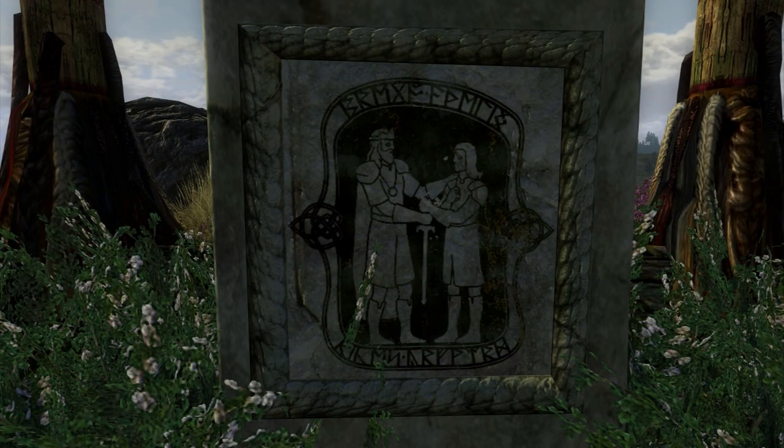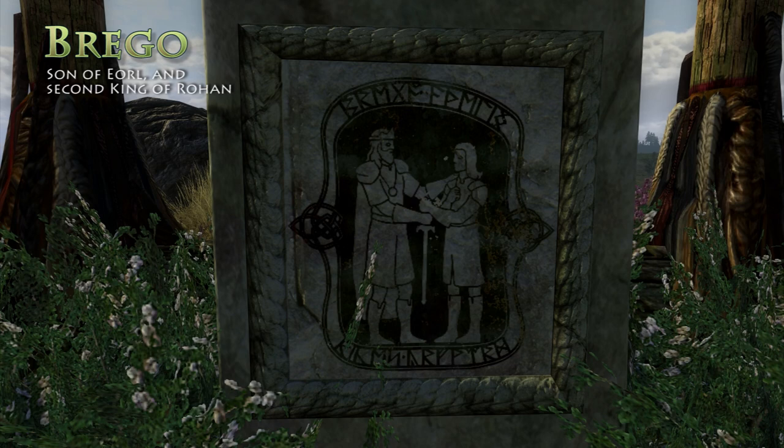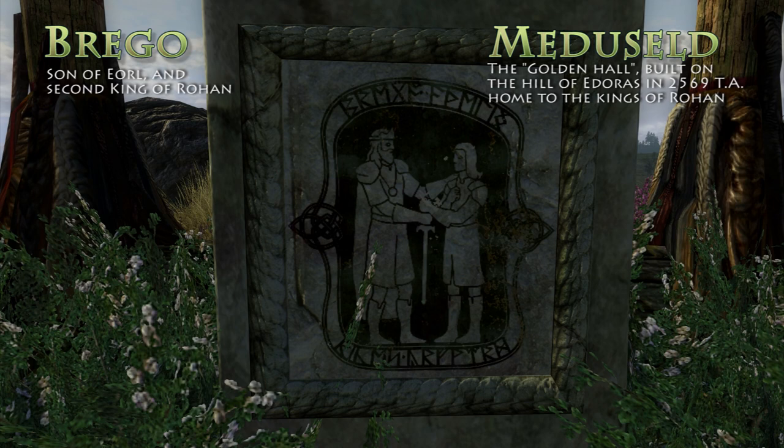On the seventh stone, Brego, prince of the Mark and heir to the king, stands together with his father. Brego would later go on to build the court of Meduseld in the year 2569 of the Third Age, almost 60 years after the creation of Rohan, when he later became king.